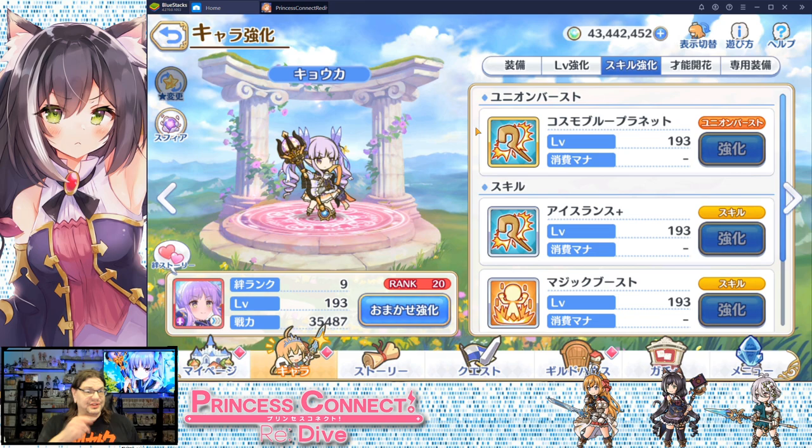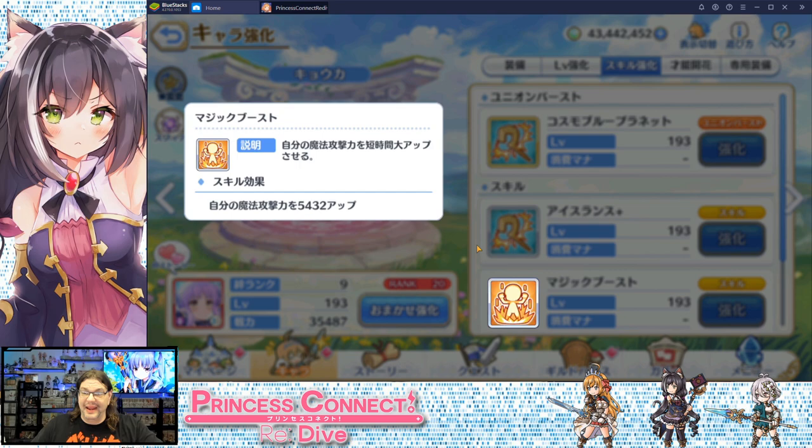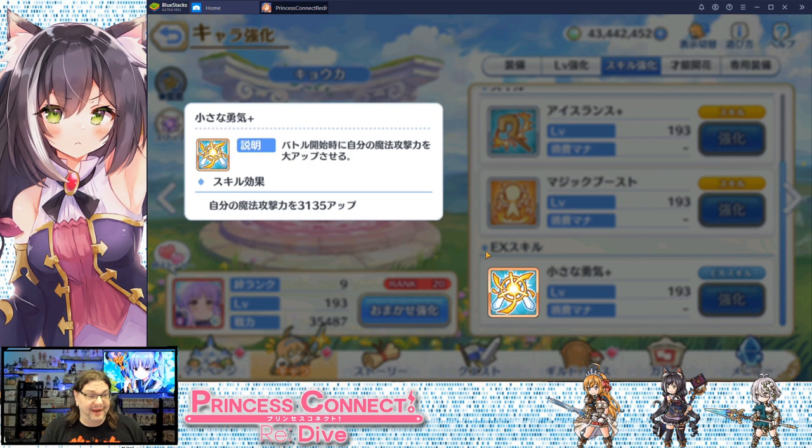Skill number one, Ice Lance, is a single target magic damage attack. When she hits that six-star all these abilities get a little bit more powerful, so it was good before and it gets better now. Skill number two, Magic Boost, is a magic attack power buff, and when she gets that six-star it goes up a bit more. The EX skill is magic attack power up — at five stars it's good, at six stars it greatly increases magic attack power.